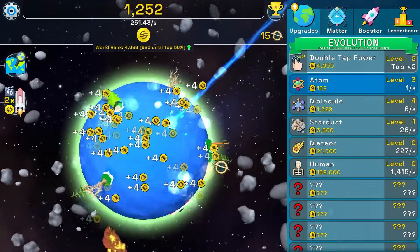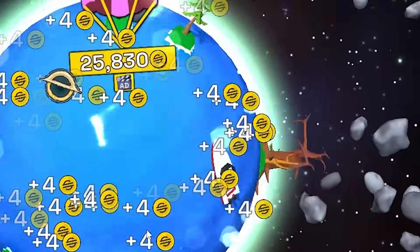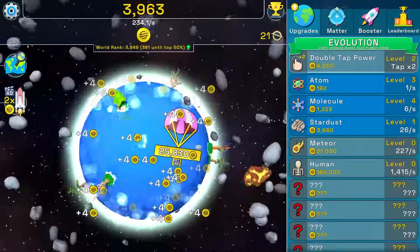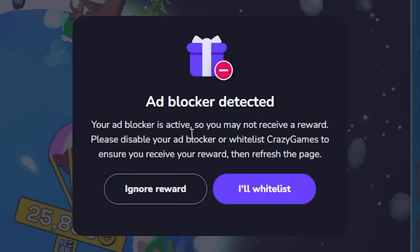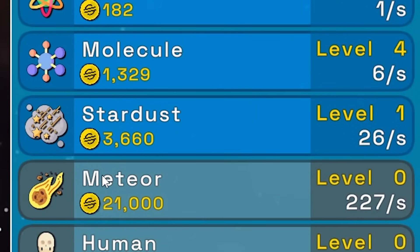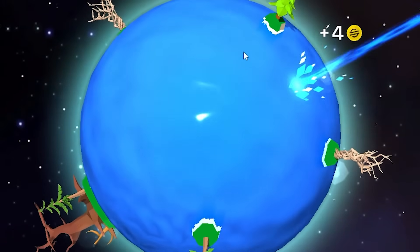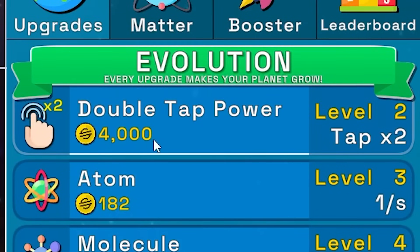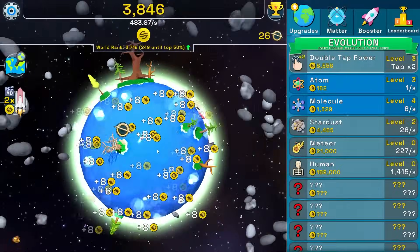We want to get to the point where we're making billions of scam coins every single second — that's how we're gonna beat this game. I tried watching an ad for 25,830 coins but I might have frozen my browser. Let's get another stardust for 3,600 scam coins. Every time you upgrade you get a little bit more land — look, we got a pine tree down here.